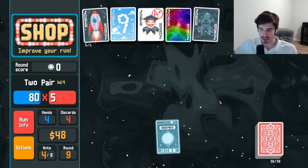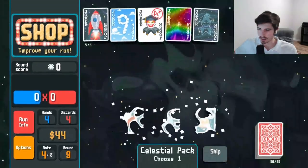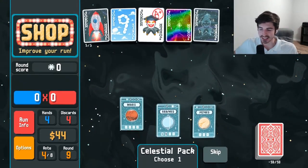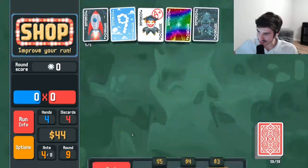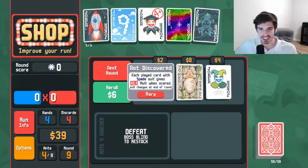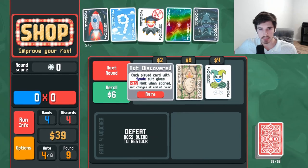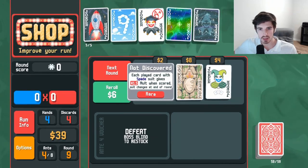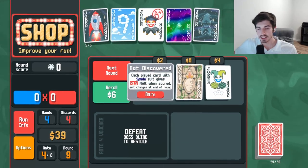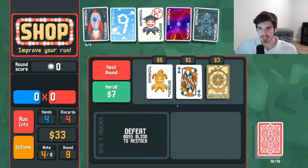I think the best one is the two pair in this case. Get a celestial back here. I keep going four of a kind — we haven't gotten a single four of a kind yet. Who are you? You're rare. Each played card with a spade suit gets 1.5 mult when scored, but suits change at the end of the round. That's a really cool card, not for this build though — we're going to have to pass.